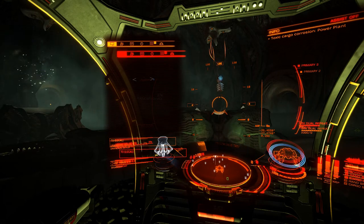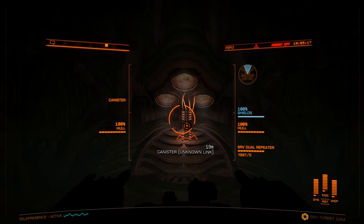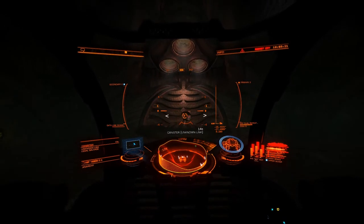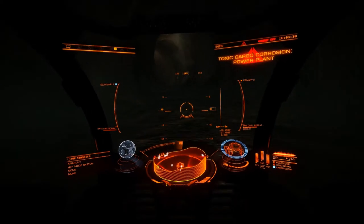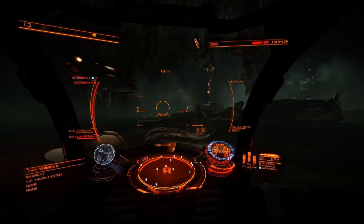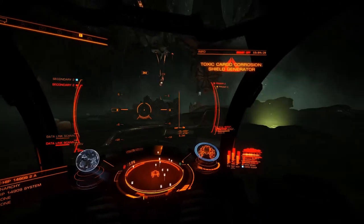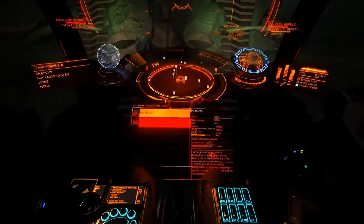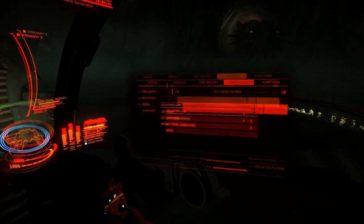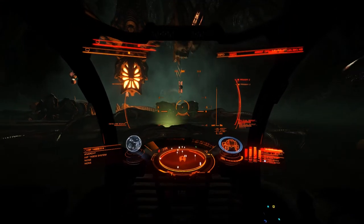Now we have to go back to the other room where the unknown link was and grab it. You will have to shoot it a couple of times to get it to fall — I tried to pick it up without shooting it but you can't. So shoot it down, pick it up, and then go back to the main room. Place the unknown link in the last pad. There it goes, and now you see the center lights up — it is now ready to be activated.